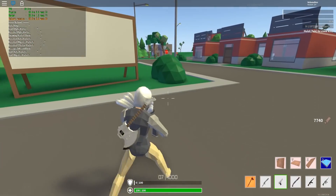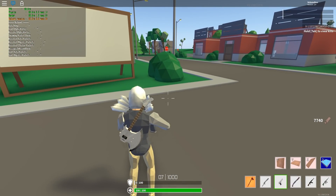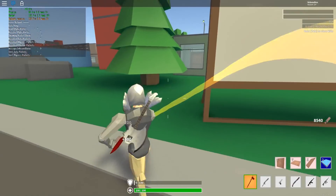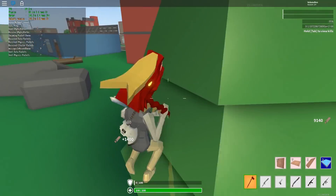I'm going to go ahead and click Shift+F5 — my FPS Unlocker actually turned off, let me go ahead and reopen it. Basically, FPS Unlocker turns off the FPS cap. Roblox caps it to 60 FPS by default — I don't know why Roblox would want this.